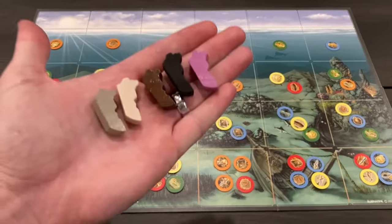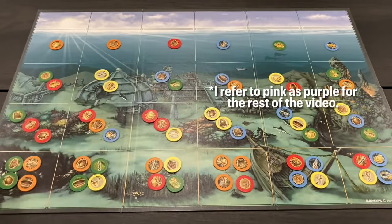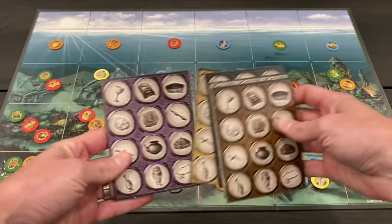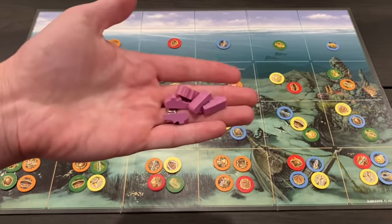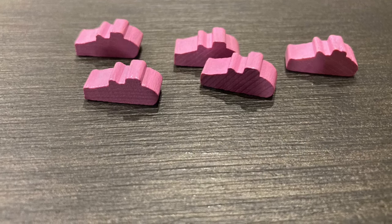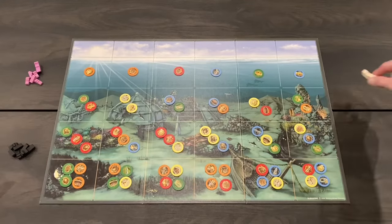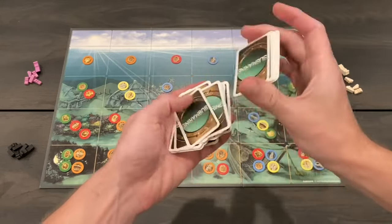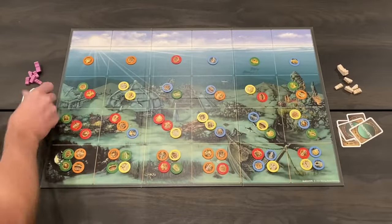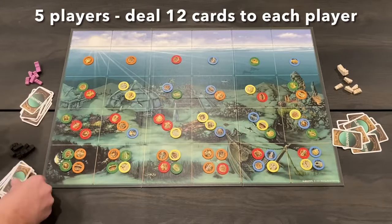Each player chooses a player color — gray, white, brown, black, or pink — and takes their matching components, including a player board. All player boards are the same. You take a certain number of submarines based on player count: two or three players use all five submarines, four players use four submarines, and five players use only three. Each player gets a starting supply of cards dealt face down at random: 15 cards for two or three players, 13 cards for four players, and 12 cards for five players.